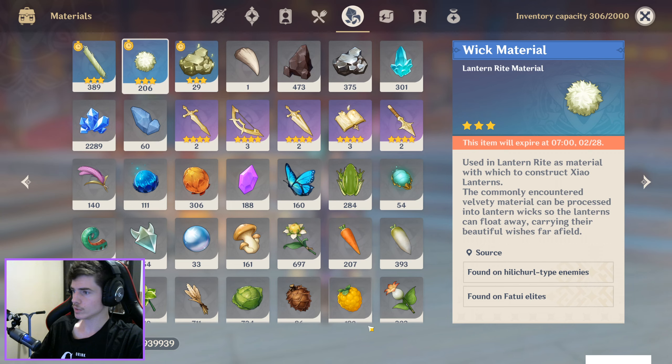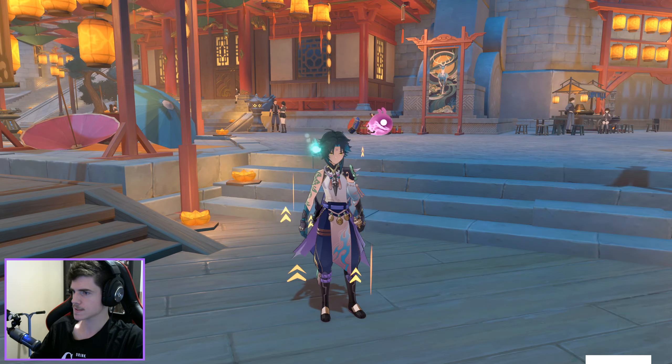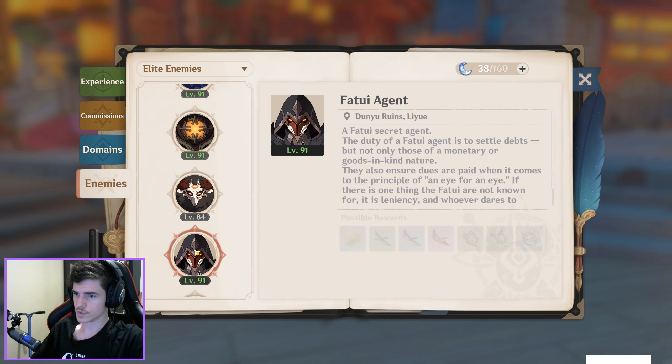For Wick Material, you can just get them off any Helitrol type enemies, and find them off Fatui Elites like the Fatui Mage and Fatui Agent.